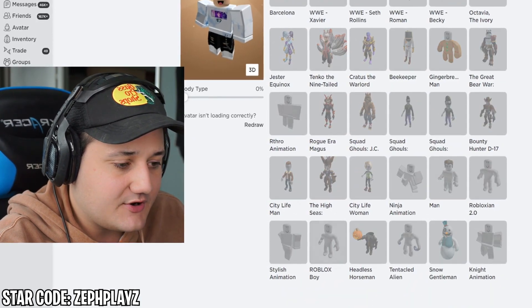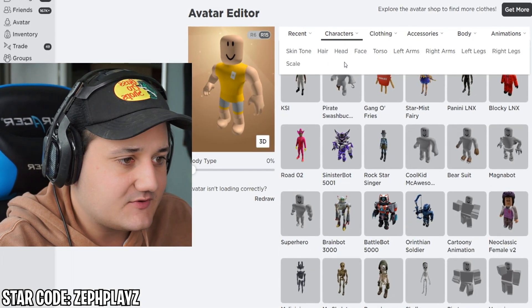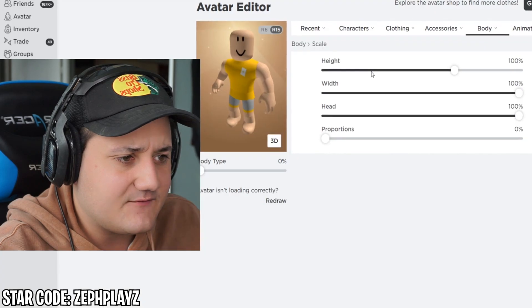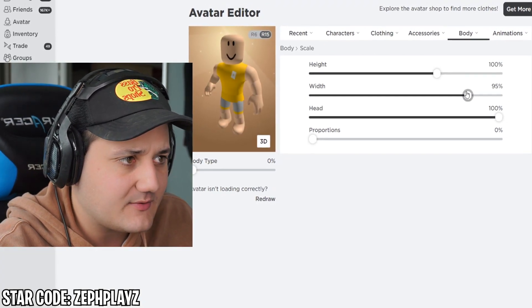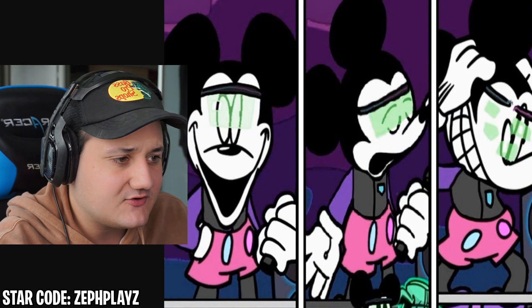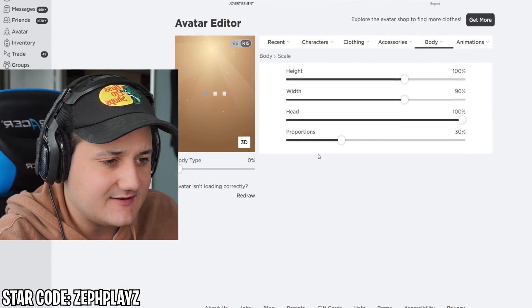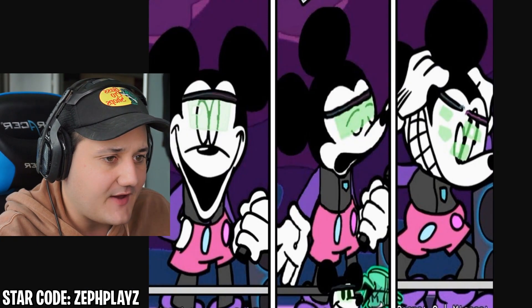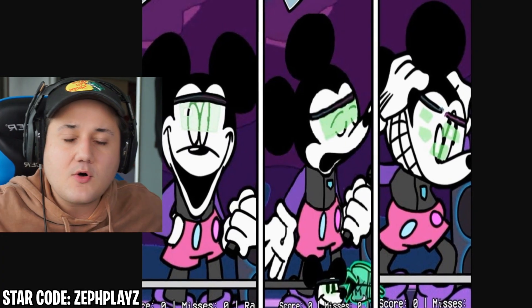Let's go ahead and put on the Roblox Void Package. We're going to go there and we're going to have to mess with the scaling. The scaling of this guy is a little bit different than the Mickey Mouse AVI. I think I just got to bring the width down maybe to around 90% or so. That looks pretty good, and then we'll put the proportions up to around 30% to get that more feature-like look of Mickey Mouse Neo.